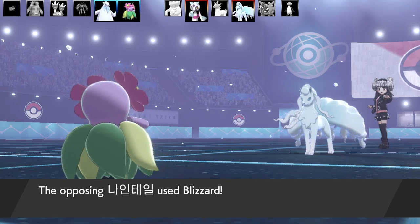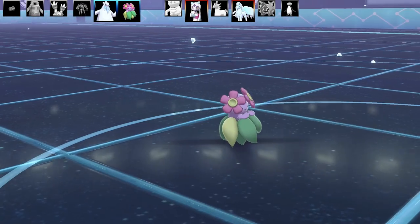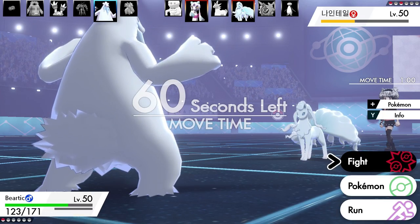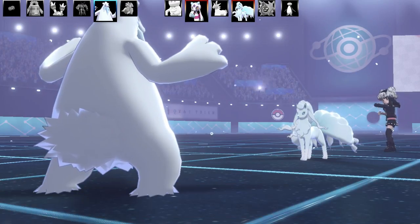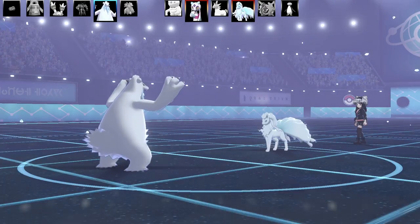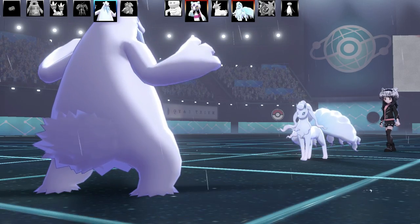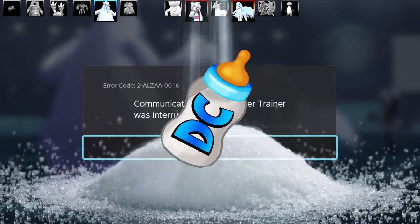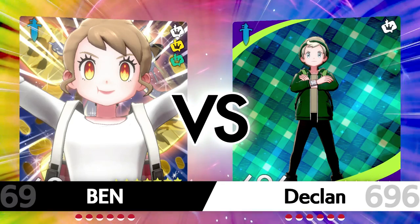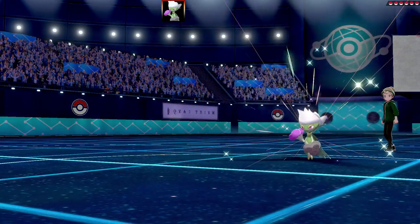Blossom has basically done its job and here comes Blizzard from Ninetales. Since I'm running a sweeping set, it's not the bulkiest, and I get critted — Blossom goes down. Beartic is my last Pokemon. I go for Rain Dance to try and force a swap. Here comes Moonblast from Ninetales — I live it pretty well — and I get Rain Dance up. This lets me outspeed Frostlass too, and Ninetales is definitely going down to Liquidation. But right at the end of the battle — just on the verge of getting the win — they disconnected. What a comeback though — my meme team actually destroyed some really competitive Pokemon.